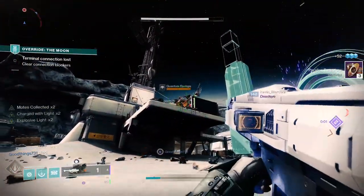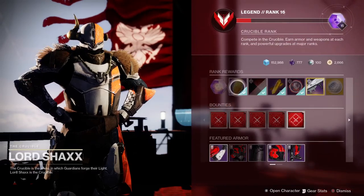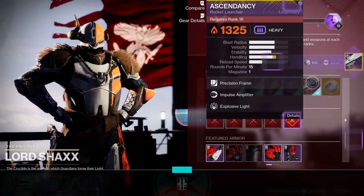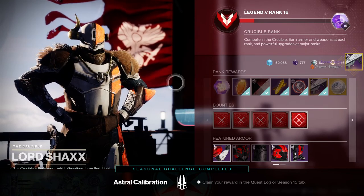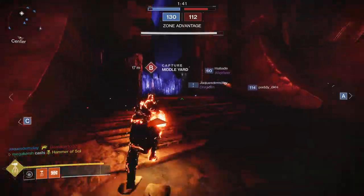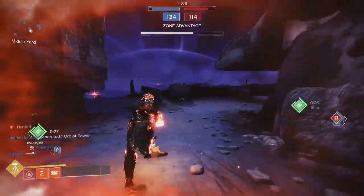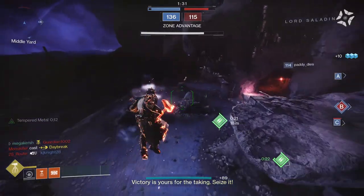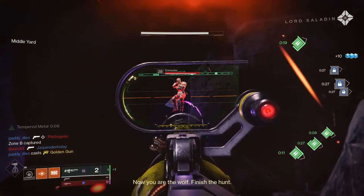This season you simply have to rank up vendors to get Ascendancy, and it becomes available at rank 16 on each of the rank-up tracks from Zavala, Lord Shaxx, and the Drifter. This provides flexibility so you can play the game mode you want rather than being forced down a path via a quest. One thing you want to take advantage of is the new streaks feature, which has now been implemented in Strikes as well as Crucible and Gambit, meaning you can stick to a playlist to get bonus streaks.